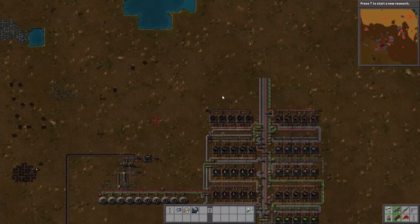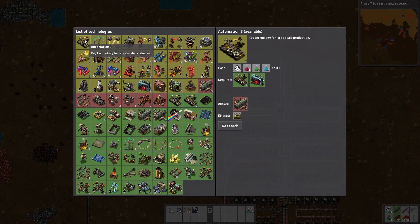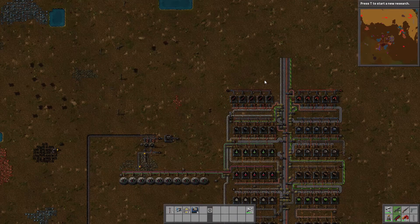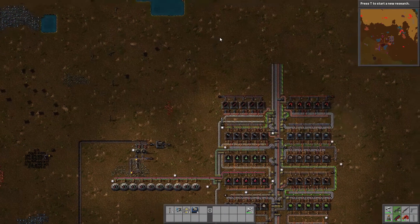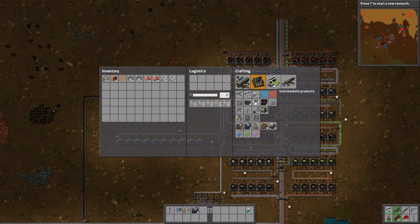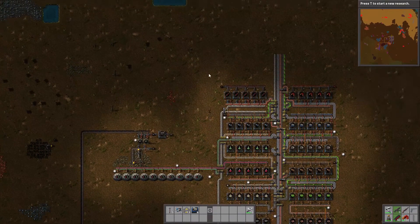Off camera, I went ahead and I did a ton of research — I mean, I did like all the research. So the next step is to get the blue potion, but that's for a later time. Last episode, I mentioned that we are going to get into oil, and it is that time of the playthrough, because I need to progress. I need oil, because I need plastics and advanced circuits and stuff like that. So it is time to get into oil.